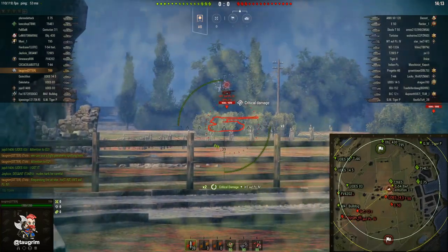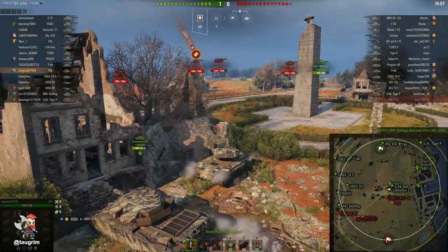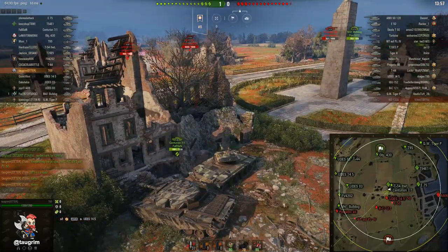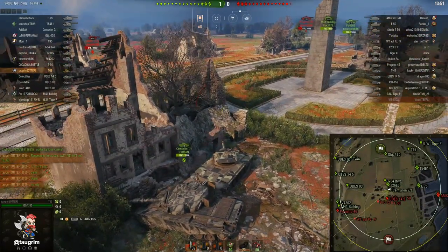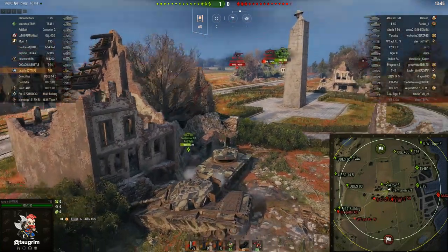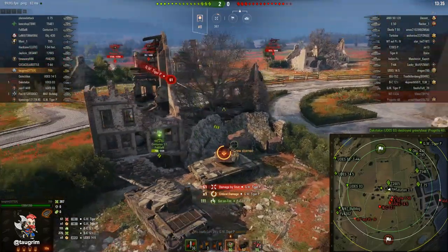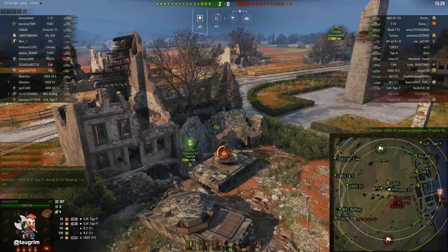The Centurion 7-1 just behind me does not enjoy those advantages. He just ran into me — very poor position awareness — and I missed a shot on the Voffentrager, which is really frustrating. The Centurion 7-1 should not be pushed up to where he is because he's a big blimp with terrible camo. Anytime he pokes out from behind these bushes, if there's a lighter medium tank within 300 meters they're going to spot him. I got back some of that missed damage once the Centurion bumped me — I could have had two, maybe three shots on the Voffentrager.